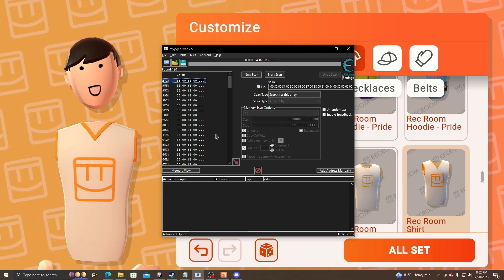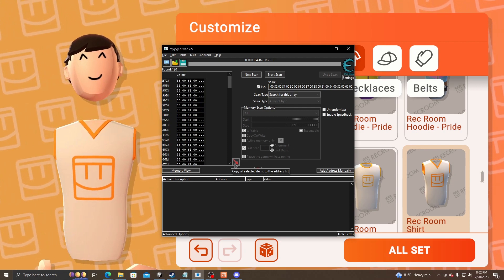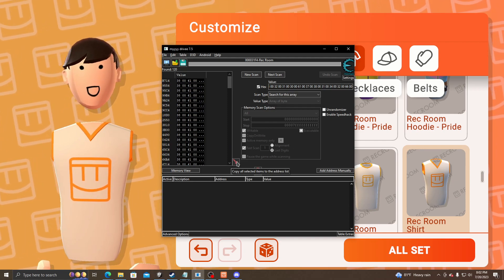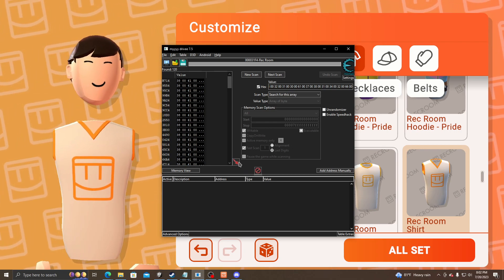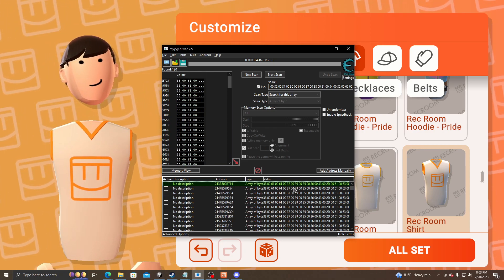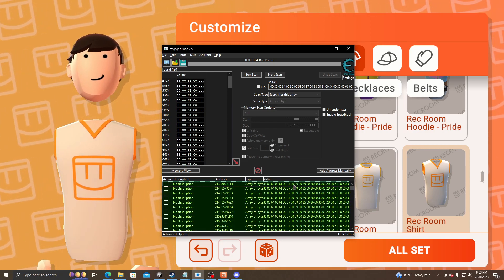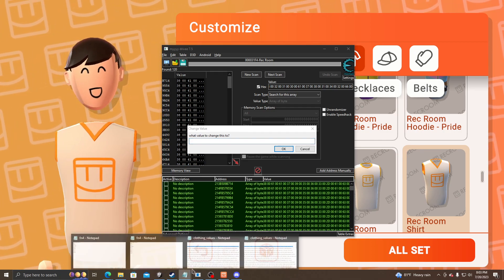First, you're gonna press Control+A — not the plus, but Control and A. You're gonna press this red arrow going down, pointing at the map. Press that. Now you're gonna press Control+A again. You're gonna double click this, delete that, backspace.